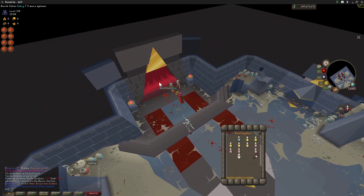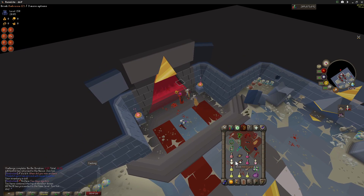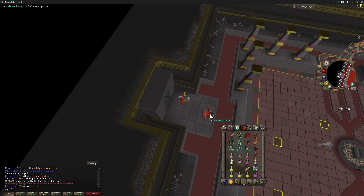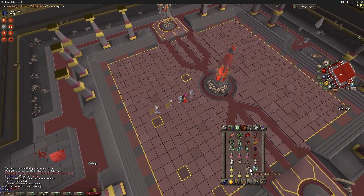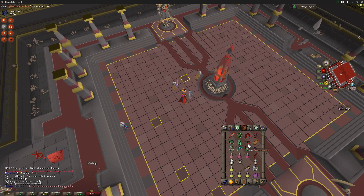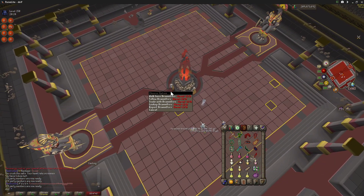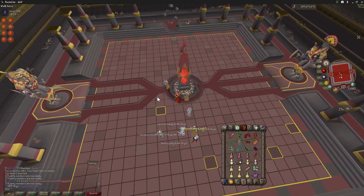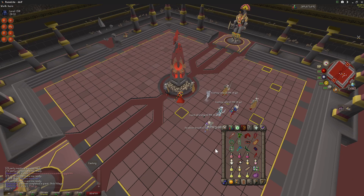These are just prayer things — keep giving me prayer. Someone has to tank these sides. Usually someone will just tank it for you, otherwise everyone just DDs here. Tanking it allows one of these sides to use a special first. If you don't, they're going to use them at the same time and you're probably going to die.